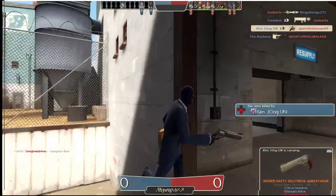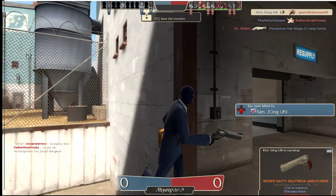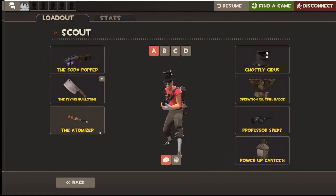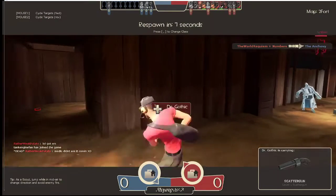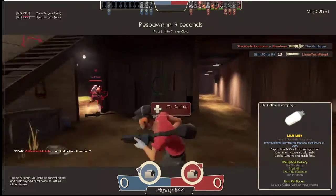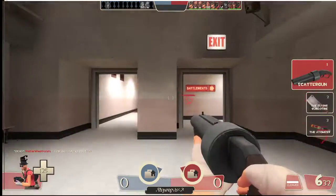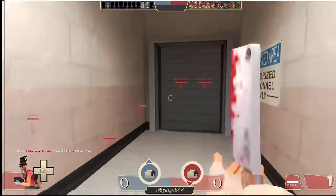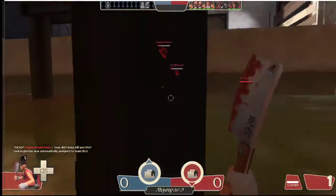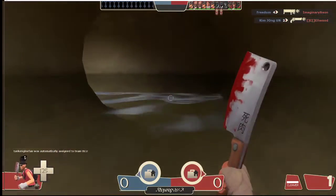As you can see, I got headshot by a spy with the ambassador. The ambassador, if you headshot someone with it, it will do a crit on them. Seems there was a spy at our base. The scattergun is just really good. The flying guillotine — you need to get used to how you use it, because the more you practice, the more efficiently you can throw it at people and damage them.